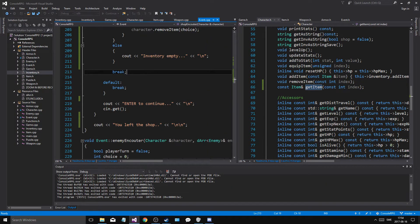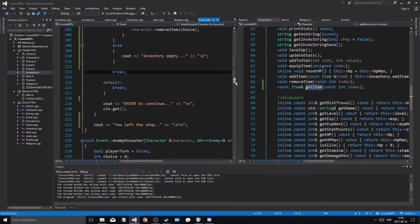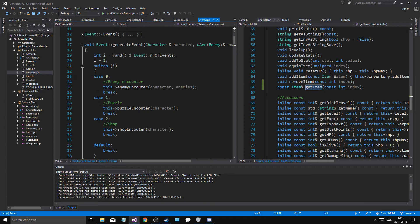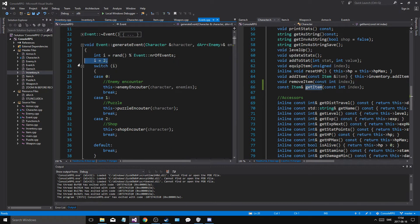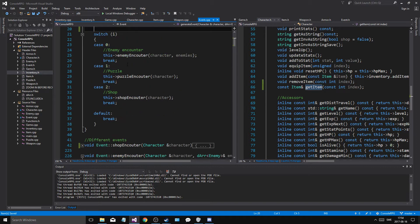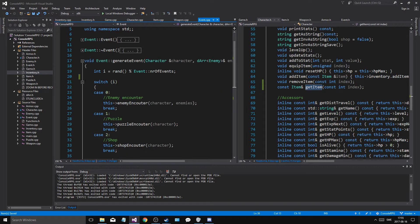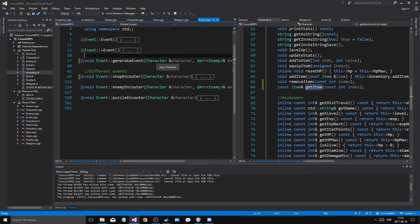Now I just want to fix the travel thing in events — the generate travel, or the generate thingy. Let's just remove this, and then we'll be able to accommodate all this stuff. Now we have a working shop encounter. Hell yes, that's nice. We'll add some more stuff — probably a boss encounter, maybe some other stuff. We'll see how it goes.